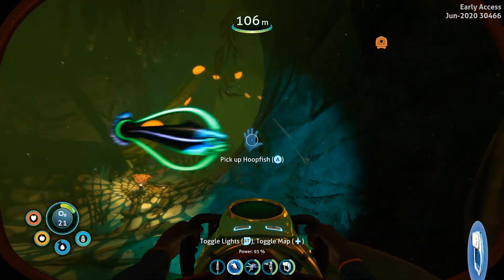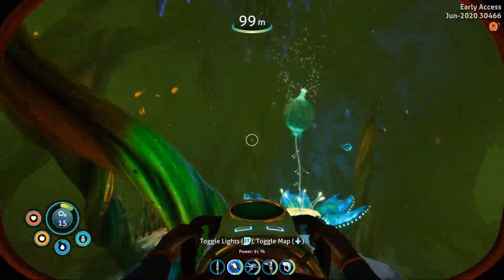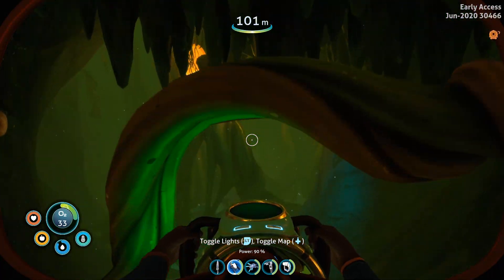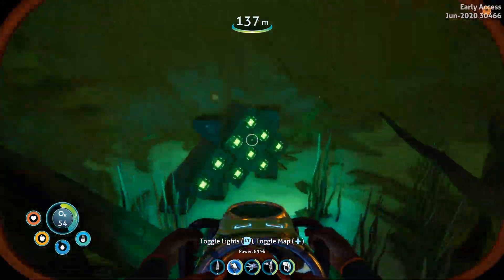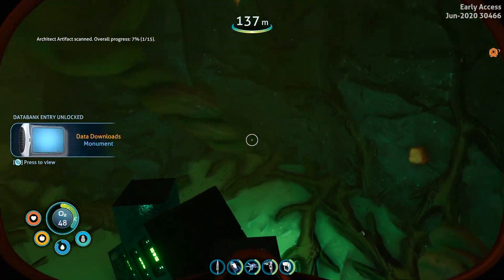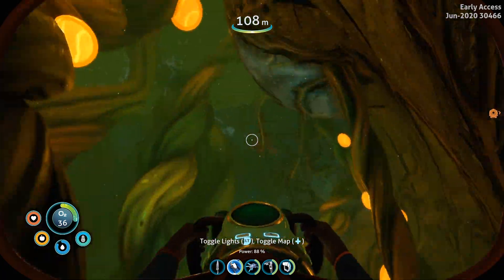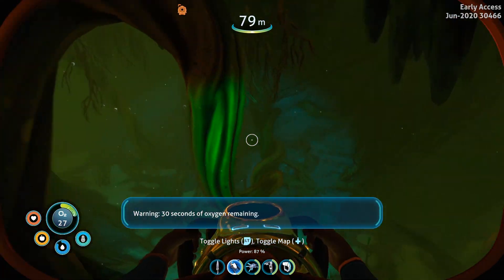I think there's an air plant down here — I hope there's a plant down here, otherwise we're about to drown. Plant, plant, plant! I need air! Okay, whew, that was closer than I would have preferred. This is a bad place. That's alien — what are you doing down here? Architect artifact, one of fifteen. We need to leave; I am not finding nearly enough air plants to make this viable down here at the moment, and we do technically have what we need.